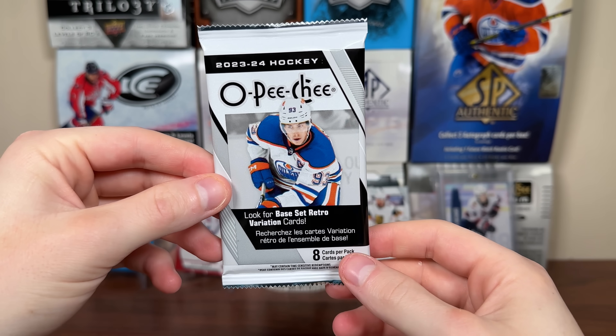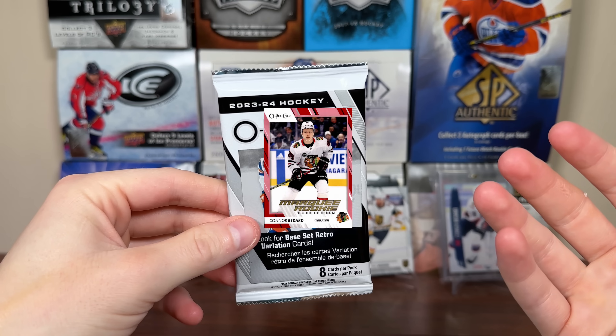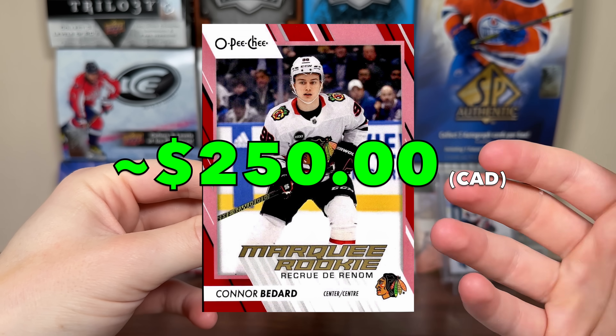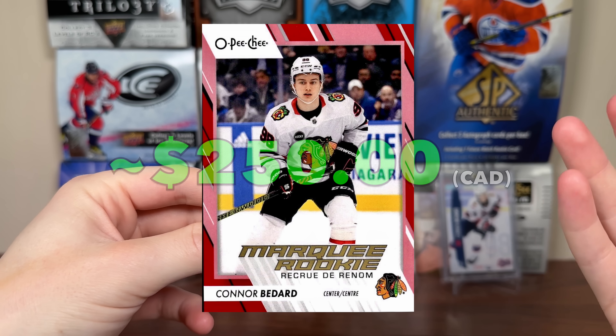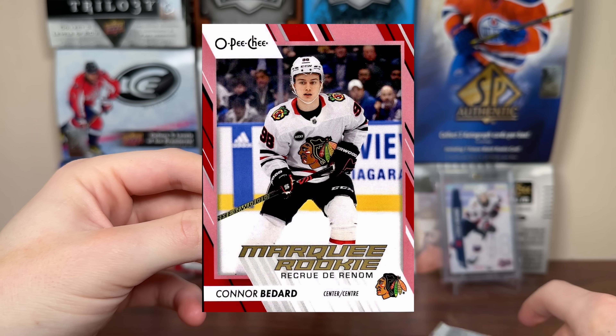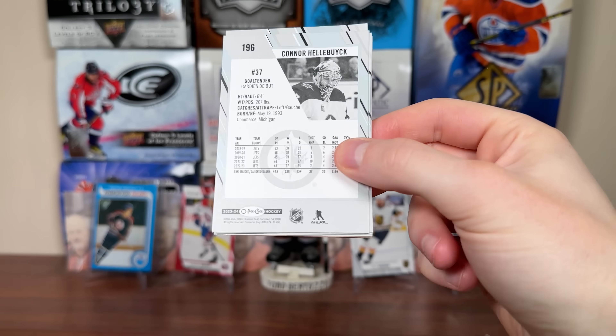Red borders seem kind of undervalued considering how hard they are — they're 1 per box and they go with the entire 600 card checklist, so if you want one specific red border, there are 37 and a half cases to be exact. Not easy there. Kind of an underrated parallel.